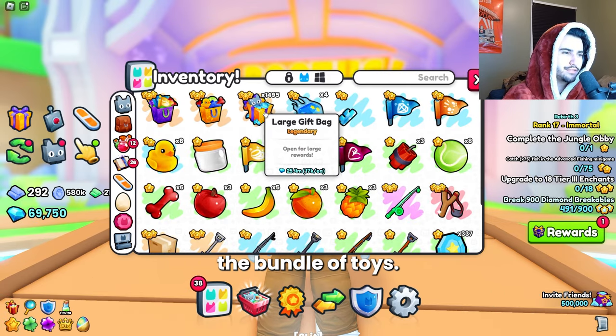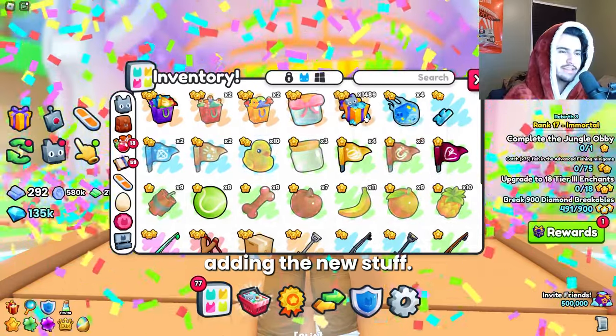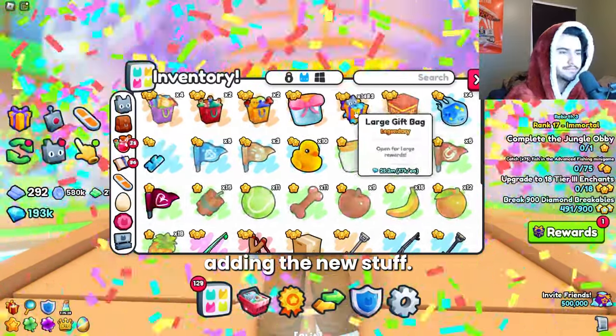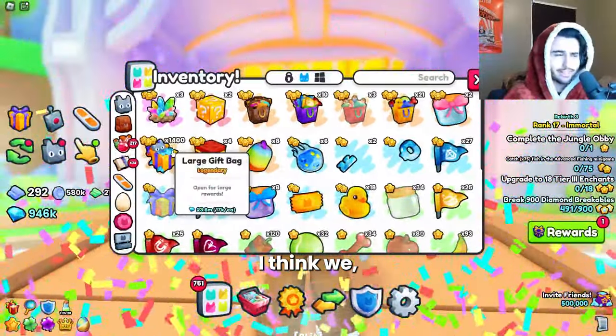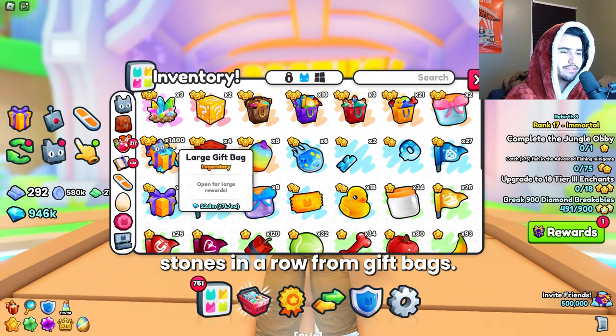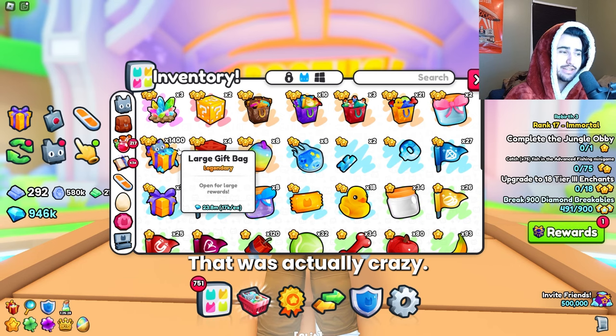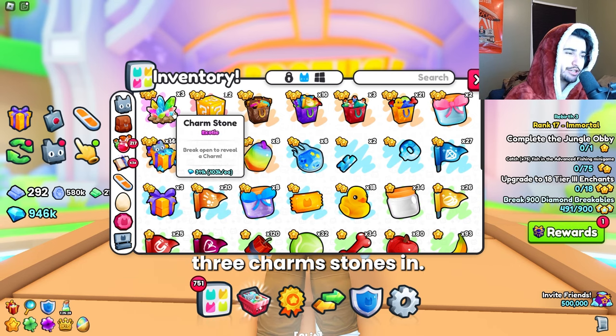I accidentally opened the bundle of toys. We got to click slowly at first while it's adding the new stuff. I think we actually just got two charmstones in a row from gift bags — that was actually crazy. We were 100 gift bags in and we're already three charmstones in.